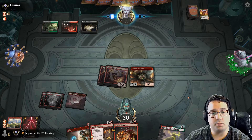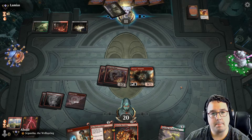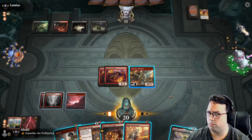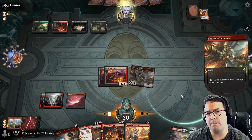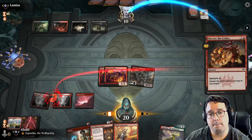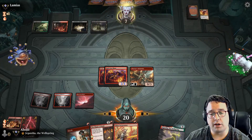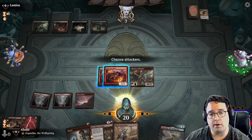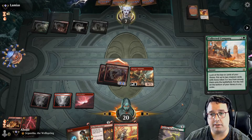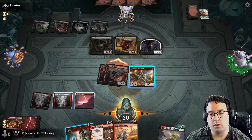They're down to 11 — these are some pretty awesome cards I have at my disposal, especially if this Thermal Alchemist survives the turn. I might be tempted to just Alchemist, Skewer, and then Keld — throw away the shock. But I'm not going to throw away the shock. I'd rather pump up my Soul-Scar Mages to 3/4s if they throw something really nasty down.